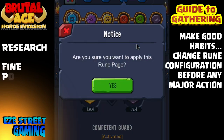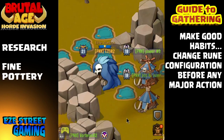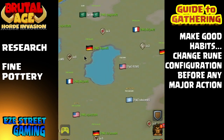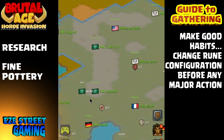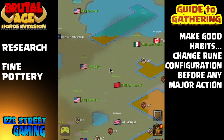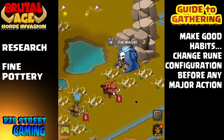Now we're going to go into the runes. There are three main setups you want for your runes. For research, you want Fine Pottery. If you can't get Fine Pottery yet, just keep collecting runes until you can — you'll usually get it by the time you get your second talent page. Fine Pottery will give you the biggest percentage increase on research.